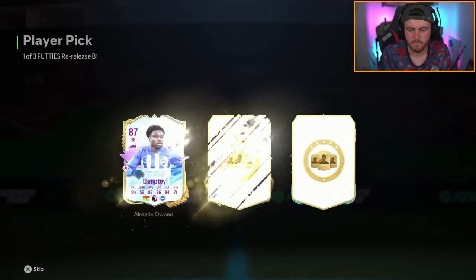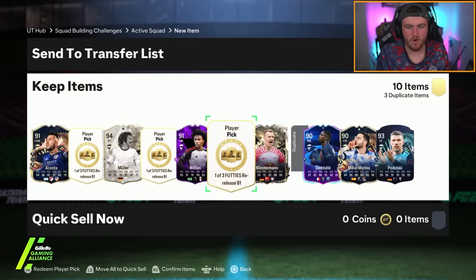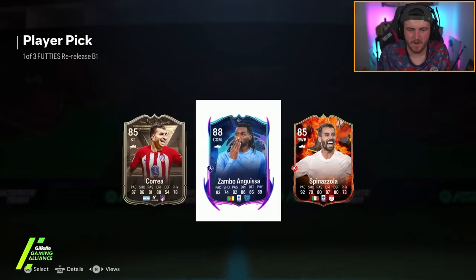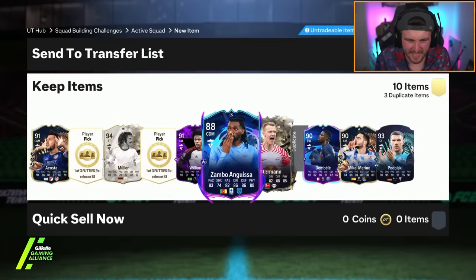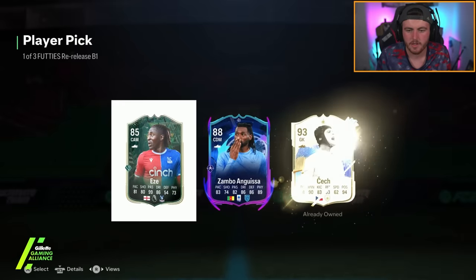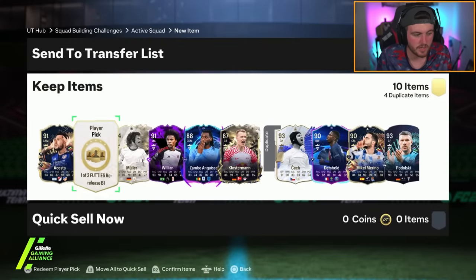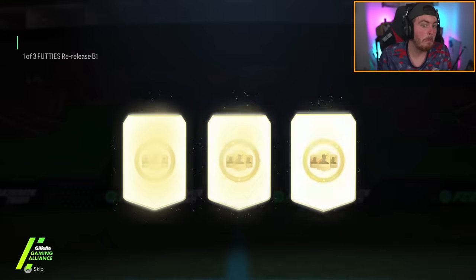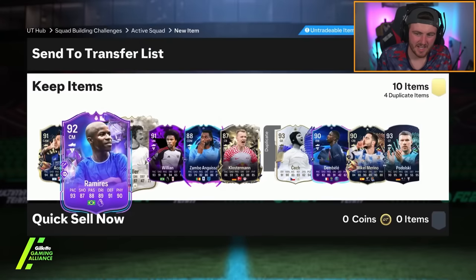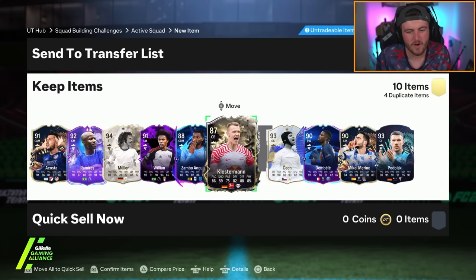Come on, Team of the Year. Maybe not. Three more remaining — where is Mbappe? Zambo and Guisa. Where is Mbappe, EA? Come on. Two more — 93, better check, that's very good fodder. And the last one — 92 Ramirez. At least you've got a couple of Team of the Seasons. It's helpful for SBCs, I guess.